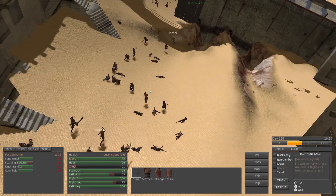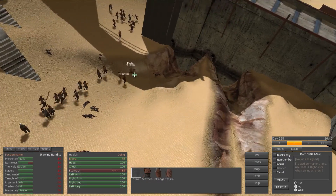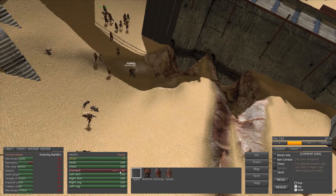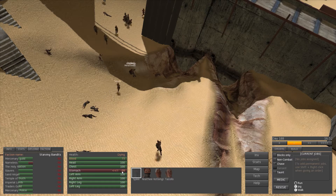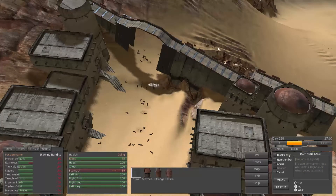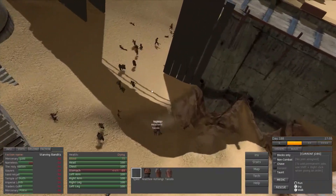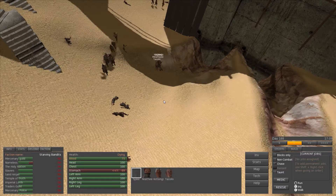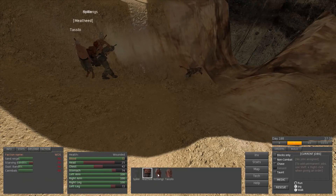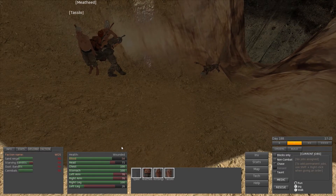This town got invaded by Starving Bandits and Spike is dying — he got critically wounded in his stomach. Sadly, the guards weren't able to handle that massive group. There were a lot of them. I believe they've actually increased the size of the bandit groups. Which one of you is healing him? Are any of you actually healing him?